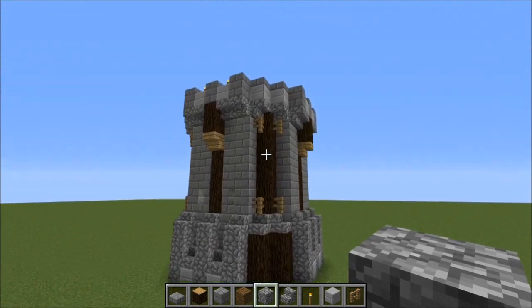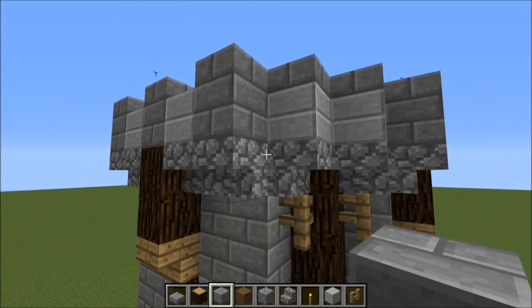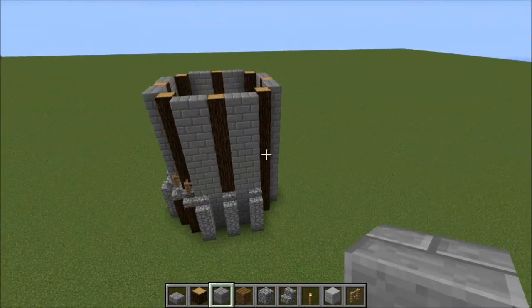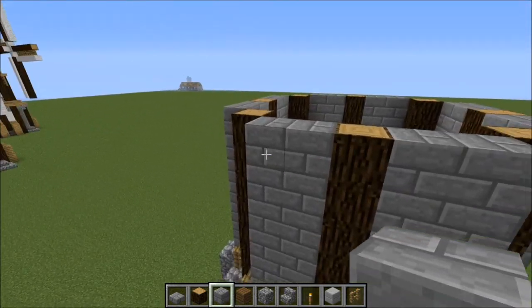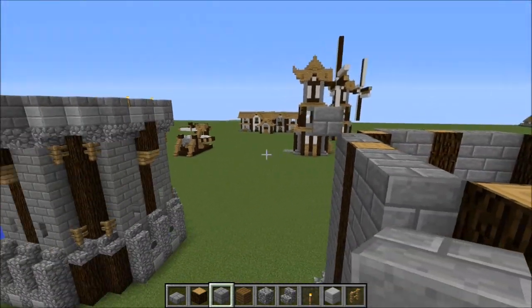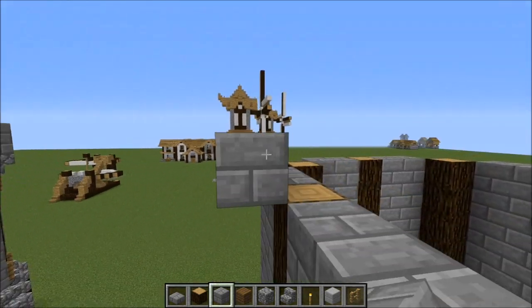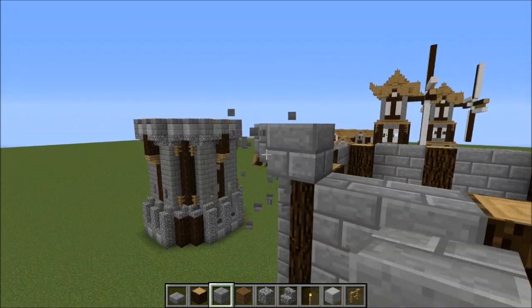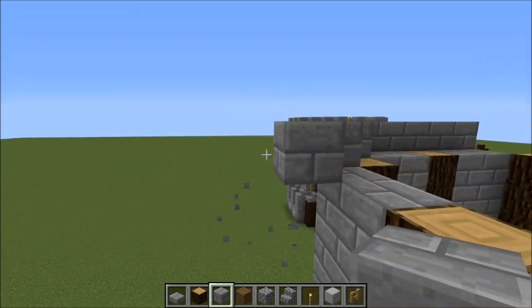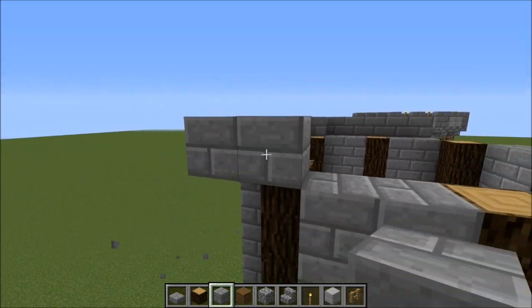Now for the top — for the top, you're going to need a block like so and you just make an outline all the way around, just one block wide. I'm just using stone bricks for now because it's easier when switching between stone bricks and the double slabs.